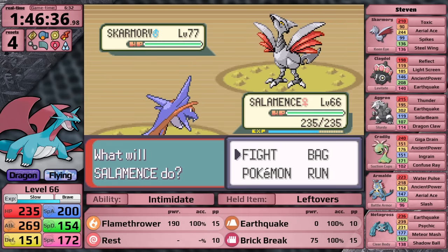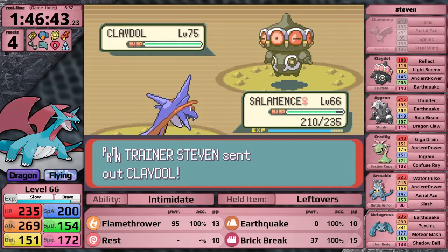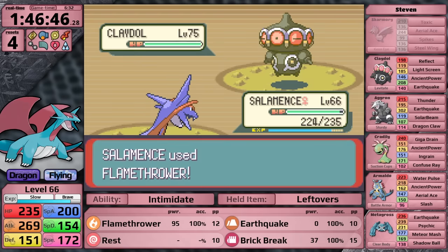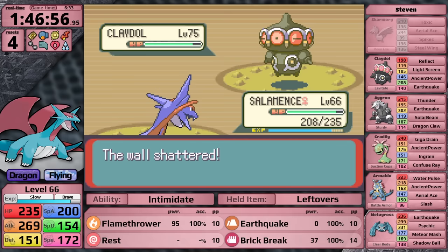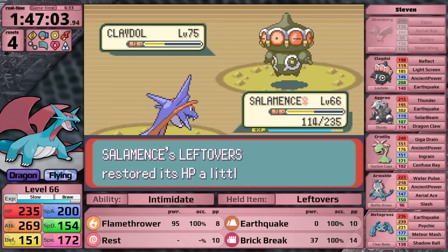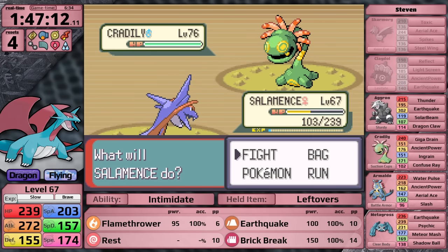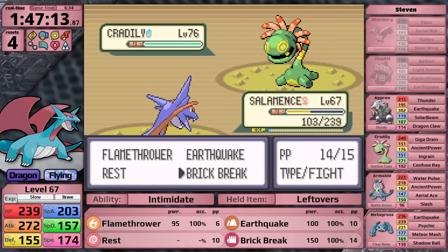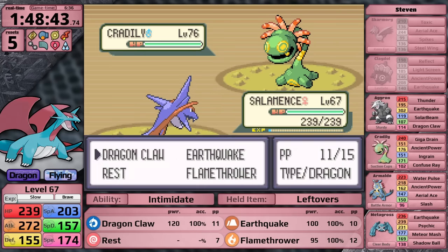Steven's first Pokemon is Skarmory - not that scary because I'm going to Intimidate it, so it's not doing that much damage. Flamethrower knocks it out in two turns. Next he sends in Claydol - my best option is Flamethrower but it only does a quarter. Claydol is known for setting up screens and can only hit Salamence with Ancient Power, doing very little, so I'm not worried - it just takes time because Steven has Full Restores. I make what I think is a critical misplay by not healing. Once I knock the Claydol out, I don't have free healing against Cradily - that thing was going to run out of Ancient Power soon. Against Cradily I go for Brick Break, only doing half, then Steven's Pokemon gets a critical hit and Salamence goes down.